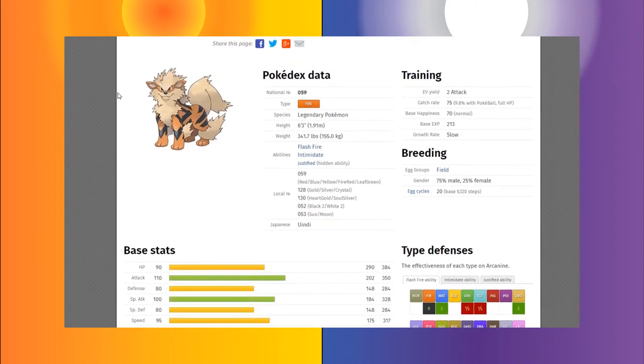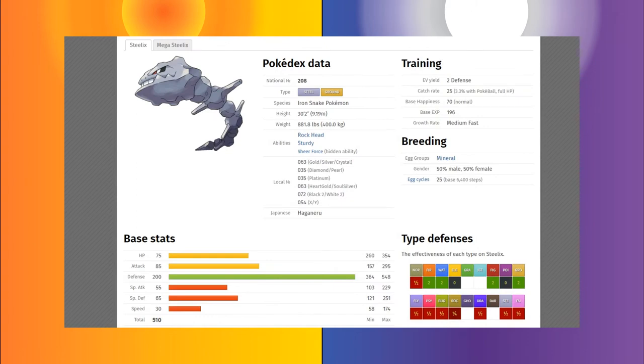A Pokémon that would make really good use of a Weakness Policy is one with an ability that decreases the opponent's Attack stat, like Intimidate. Arcanine is a great example — it has strong defensive stats and Intimidate will lower the opponent's Attack stat, making their attacks weaker. So if they go for a super effective hit on Arcanine, he's already weakened their Attack enough that he will most definitely survive, as long as it's a physical super effective hit he's weak to.